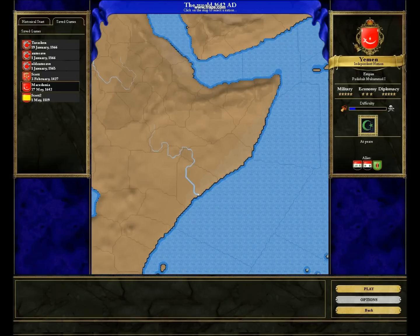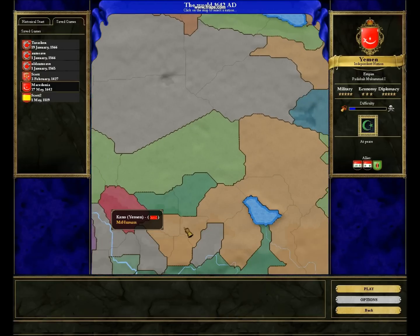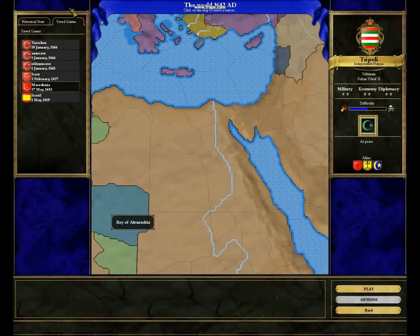Yeah, and I conquered all this. I went into here. The nice thing about being Islamic is that I could just declare war on all these Christian nations without losing any stability — which is nice. It's a joke, nobody get angry.